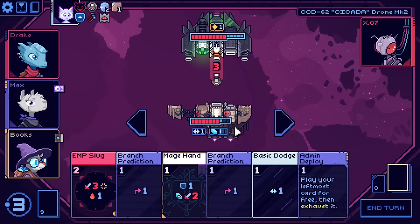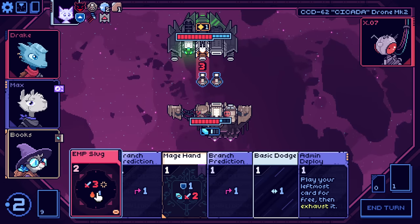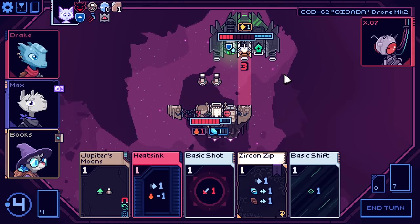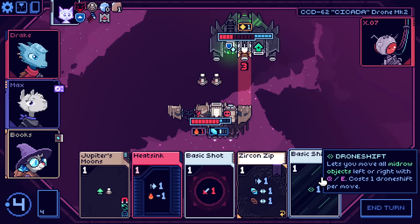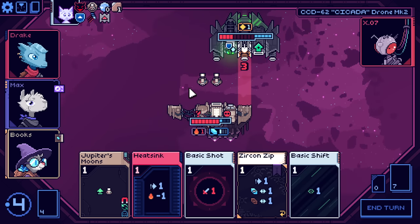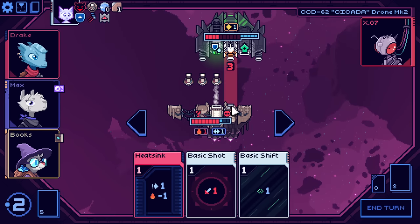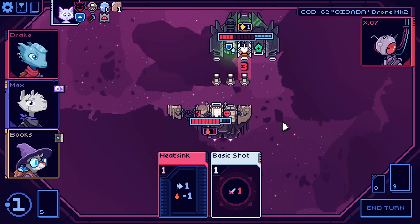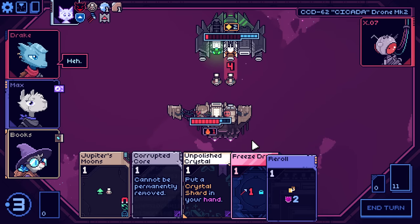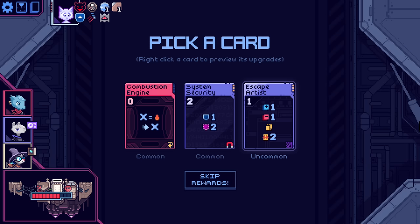So we pop that. It's beautiful! We could do a Zircon Zip, place a Jupiter's Moon. This is weird. Why do it that way? Just because any shot at all kills now, I suppose. That fight's over. That fight is done.